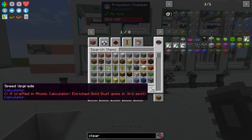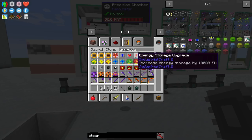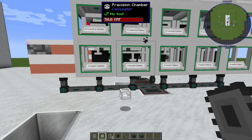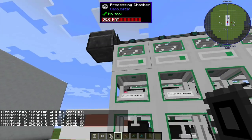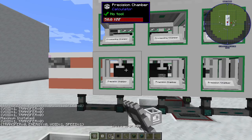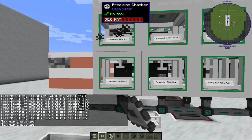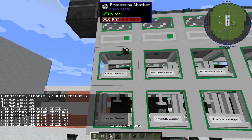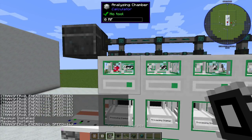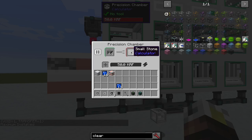The next thing is upgrades — I'm going to do speed, transfer, and void. All of our precision chambers are going to get void so they don't make that small stone, and I'll put it on the analyzing chambers too. For the precision chambers: max out speed to 16, make sure transfer is in there, and max energy. The processing chambers: max out speed, max out energy, and max out transfer — which is only one. And then in the analyzing chamber the only things it accepts are void and transfer, so max those out. This machine rig is now going to operate full speed.